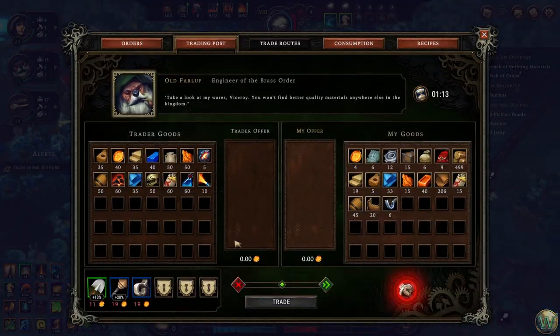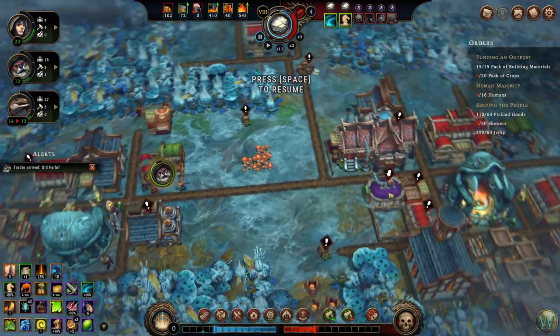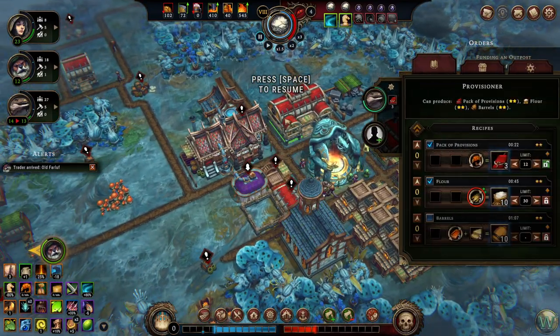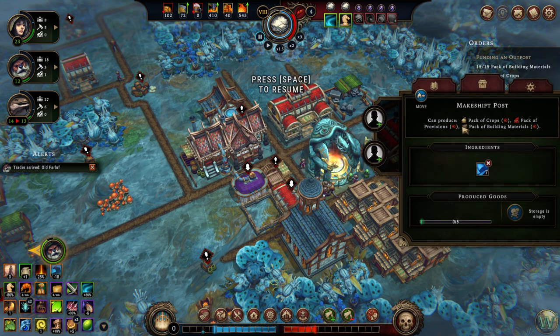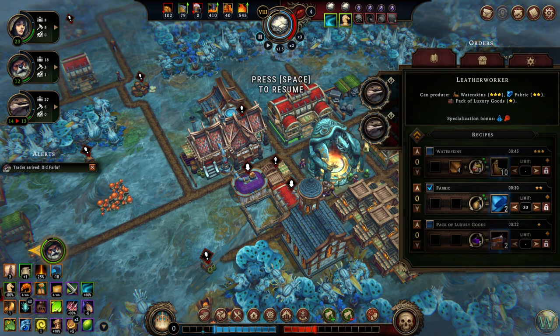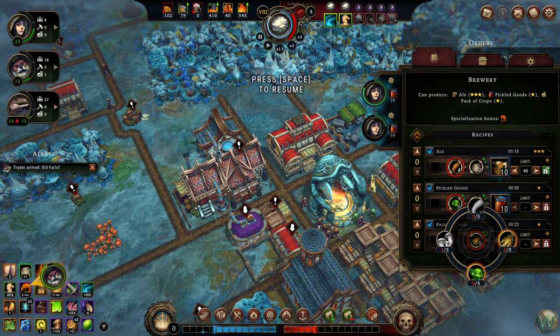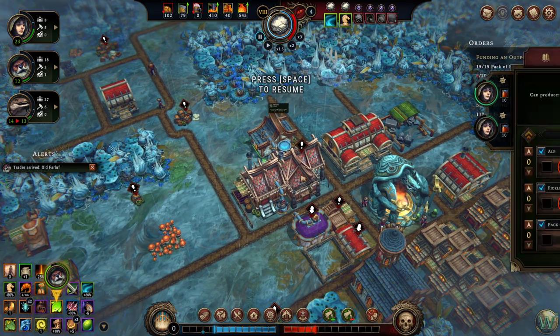Let's go ahead and take a look at Old Farluff. Packs of building materials — we need those 15. We need packs of crops. Where's my packs of crops? Actually, I can pull this guy out. Packs of crops are where? Oh, I need to select mushrooms for these — we're going to have plenty of mushrooms coming in. I'm going to leave roots alone. I didn't set a limit on this either. Oopsie. 20? Sounds good to me.